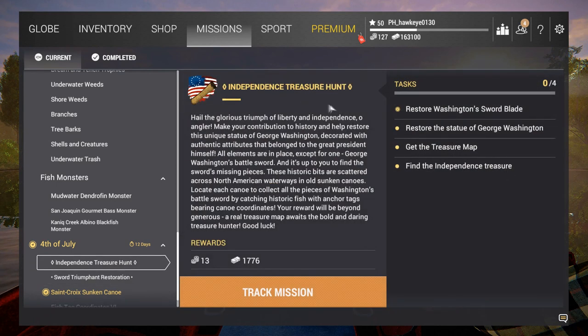What we're doing here is the Independence Treasure Hunt. It says: 'Hail the glorious triumph of liberty and independence. Help restore this unique statue of George Washington — all elements are in place except for George Washington's battle sword. Its missing pieces are scattered across North American waterways in old sunken canoes. Catch historic fish with anchor tags bearing canoe coordinates.' Your reward is 13 bait coins and 1776 cash. The tasks: restore the sword blade, restore the statue, get the treasure map, and find the independence treasure.